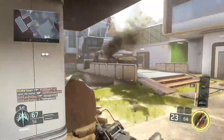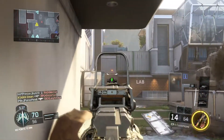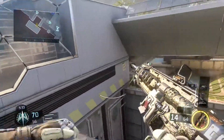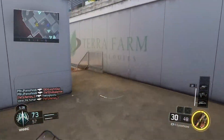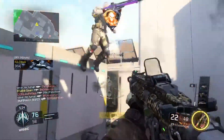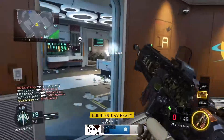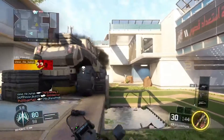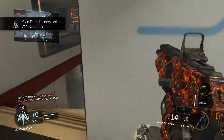Coming in at number three is the ICR — the forgotten assault rifle in Black Ops 3 multiplayer. Recently there was a patch and this gun was buffed up a little bit. It used to be a really good gun until it got nerfed, and now it looks like it's one of the top ten weapons in Black Ops 3 again. It's a really good weapon and that's why it's coming in at number three.